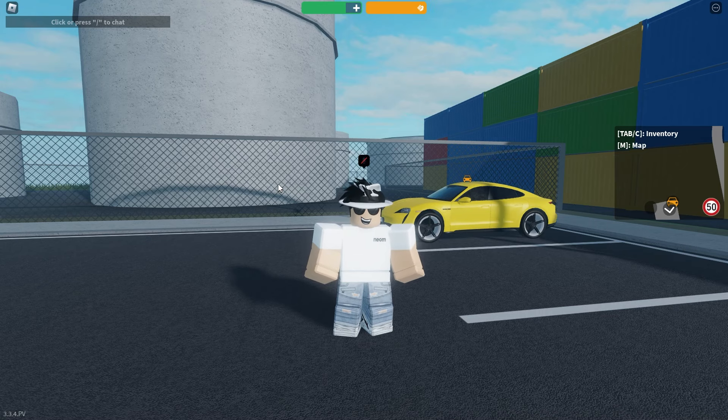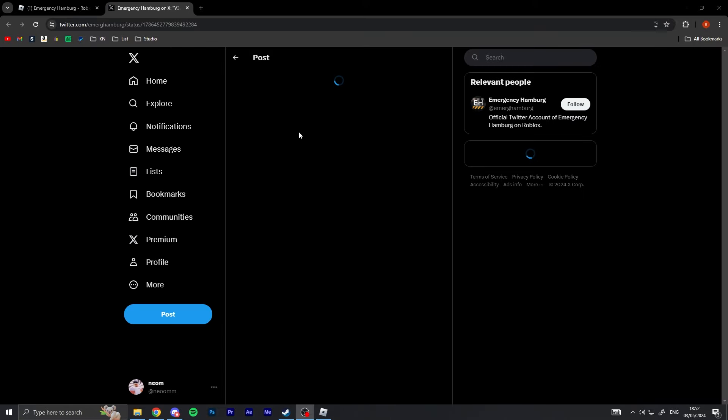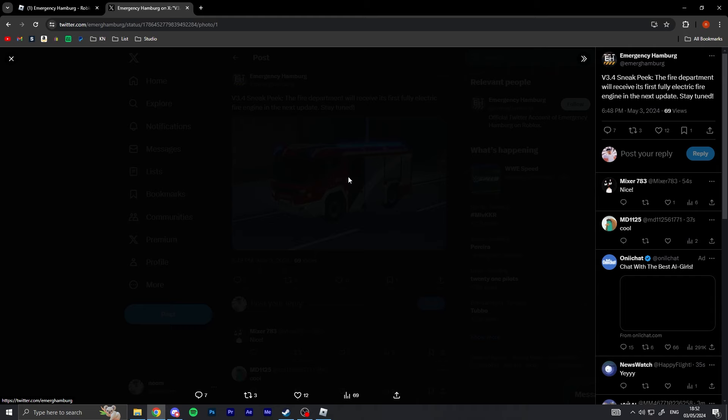All right, everybody, there's just been another huge announcement in Emergency Hamburg, and I've got some great news for you. So if we go over to the Emergency Hamburg Twitter, there's actually been a huge announcement. And they say: V3.4 sneak peek — next update, the fire department will receive its first fully electric fire engine in the next update.